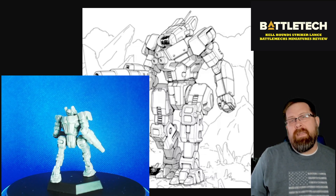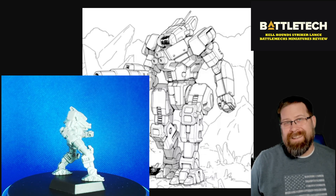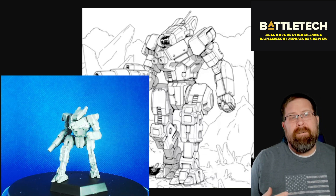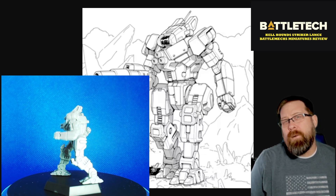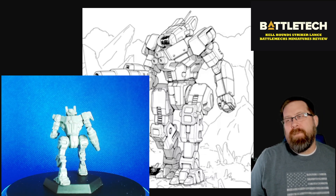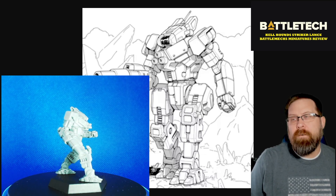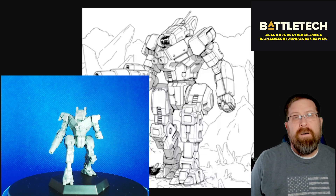I do like when they are repeating mechs — they're either picking ones that are just classic designs, or nice easy representations that even if you're not necessarily using the miniature for that particular mech, it's easy to substitute it in for something else. I think the Wolfhound actually fits that role, where if you needed to represent something like a Vindicator, you could do it easily, even though technically it's a different mech. It's got a bit more of an action pose with its legs splayed out a little bit more. Overall, really like this miniature, and it'll definitely be fun to get painted up.